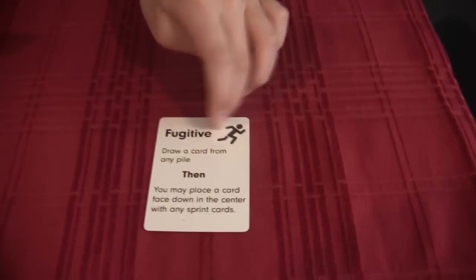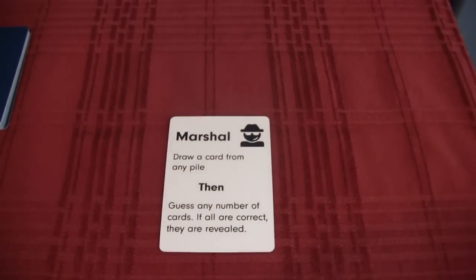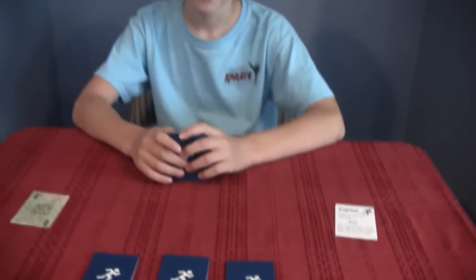Where one person is the Fugitive and the other person is the Marshal. And it's very easy, very simple — you can see that on your turn you only do a couple of things. But is it a little bit tricky? Sometimes. You gotta be thinking?